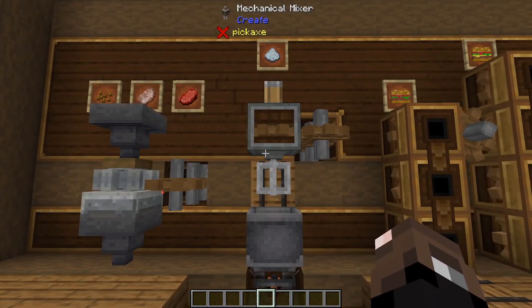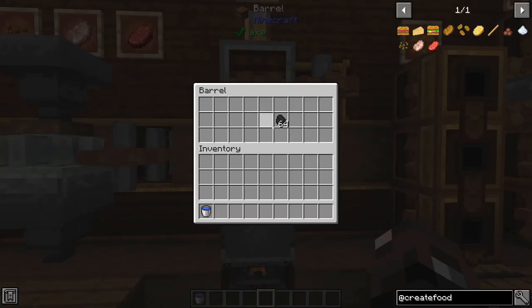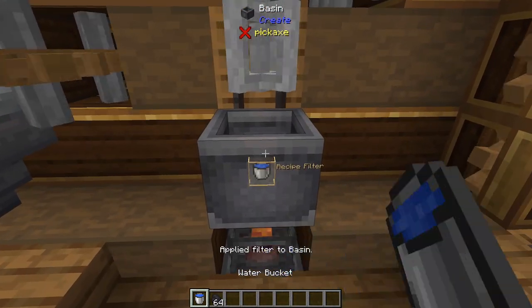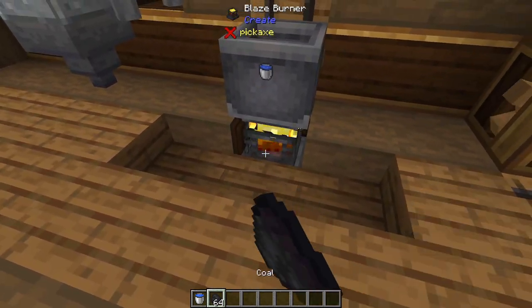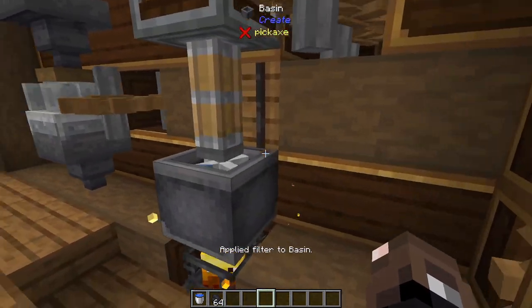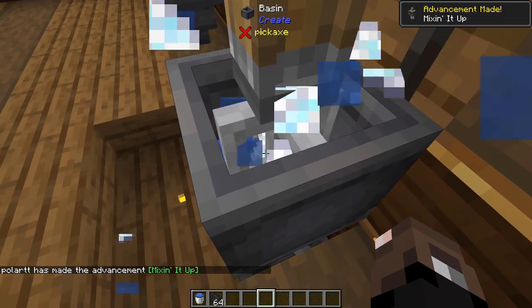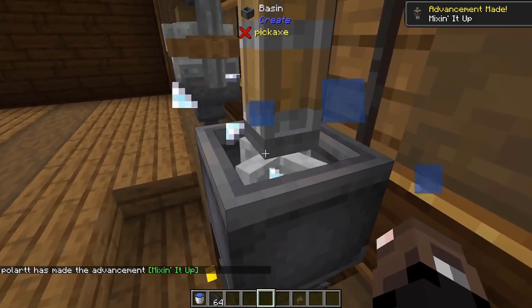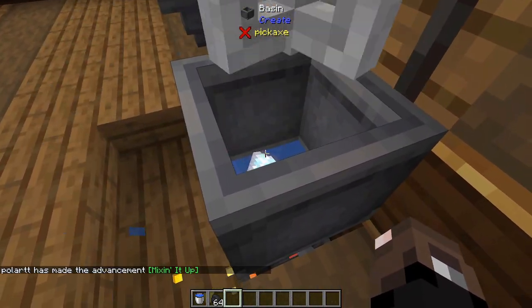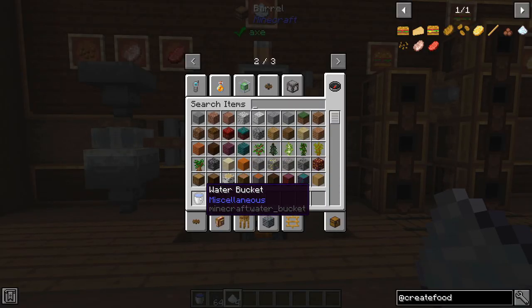There's one other kind of prep food that you can craft which is salt. The way to make salt is you put water in a basin and then heat it up with a mixer. It's basically going to mix up the water and you'll be left with some salt — four salts per bucket.